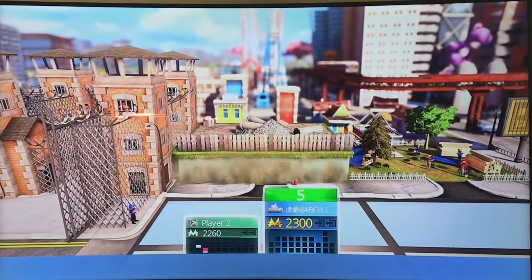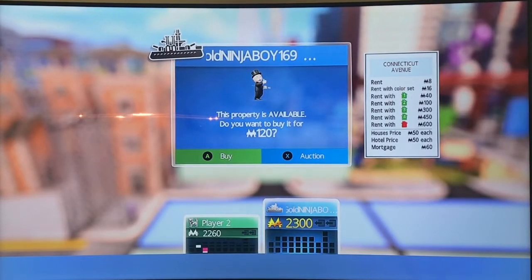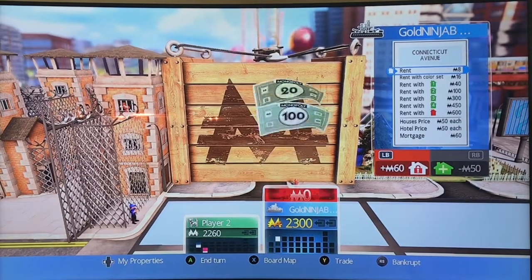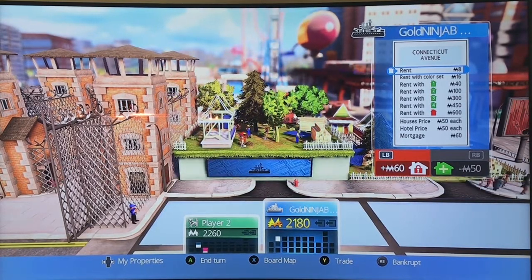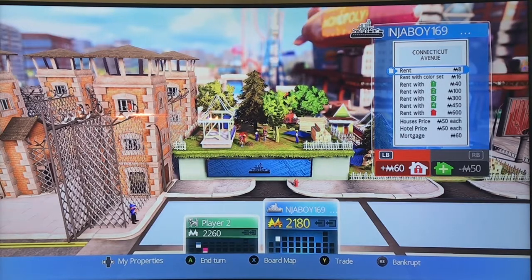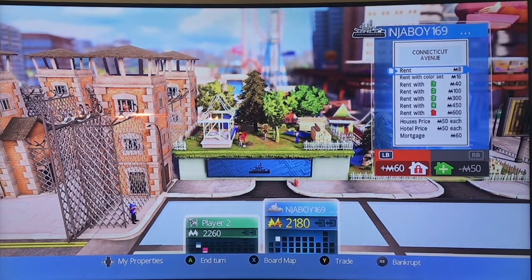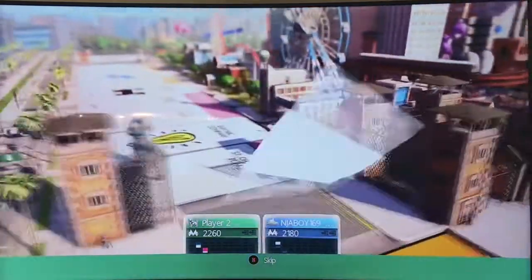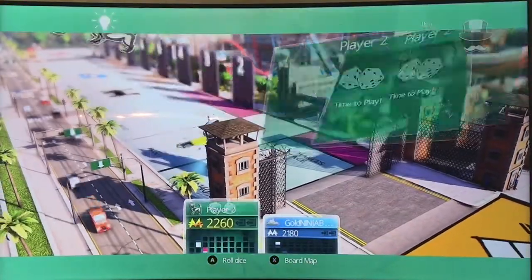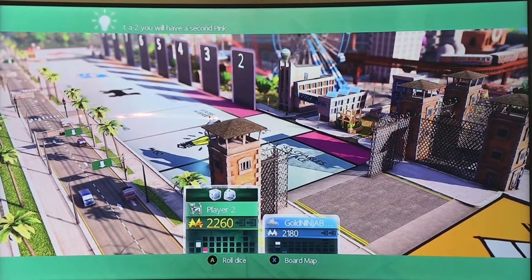So Zack, did you buy that property? Both of them. Alright so Zack bought both of those properties. In Monopoly, the best properties to own are the red and the orange properties — they're most ideal because they get landed on more often. So when you're playing Monopoly, it's not the highest price properties like Boardwalk and Park Place. Sometimes it's the mid-price properties like the red and orange properties that are the best to own.